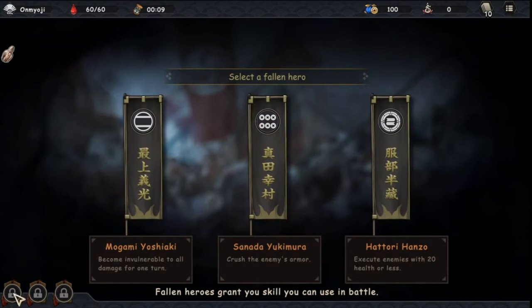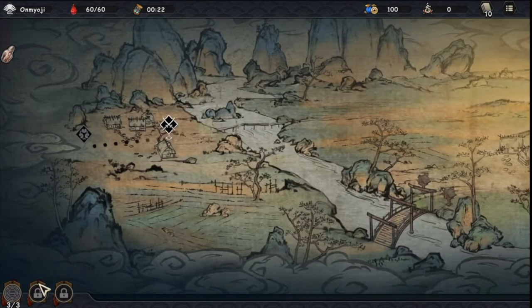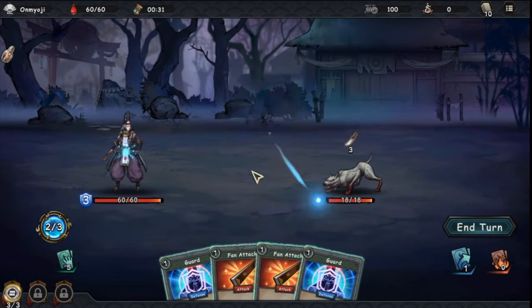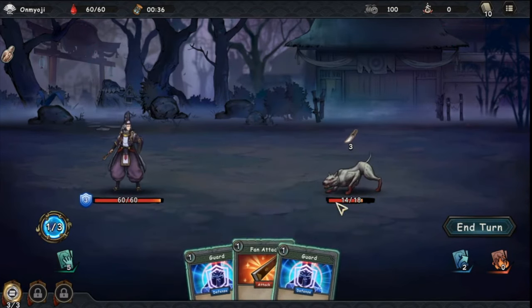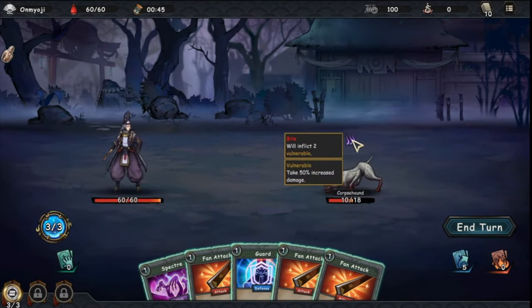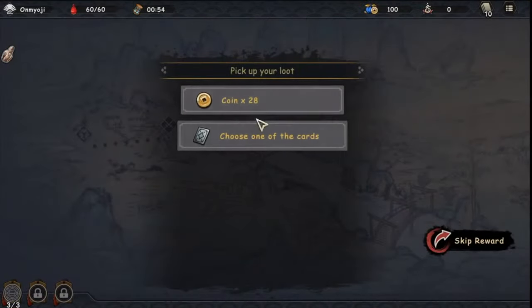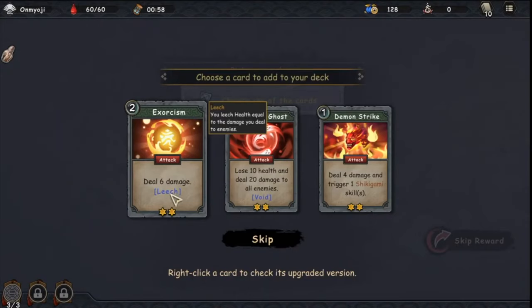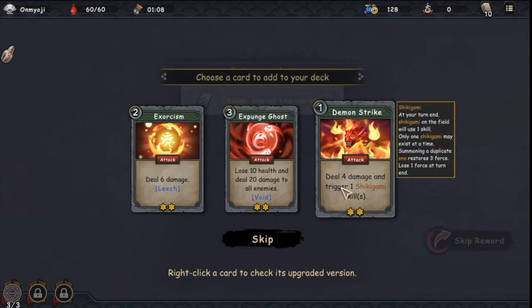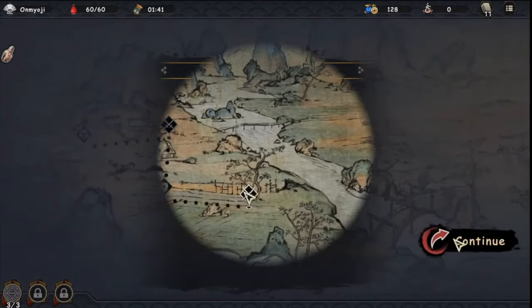I completely forgot about the fallen hero skill — crush the enemy's armor and execute enemies with 20 health or less. I must remember to use that. Guard gives three armor. There's a corpse hound that inflicts two vulnerable — taking 50% increased damage. I have a spectre card: summon the spectre. Six damage with leech — you leech health equal to damage dealt. Another card: lose 10 health and deal 20 damage to all enemies. I'll take the spectre card. Nice artwork.